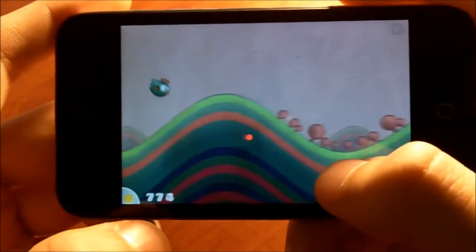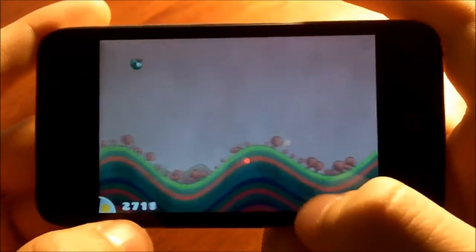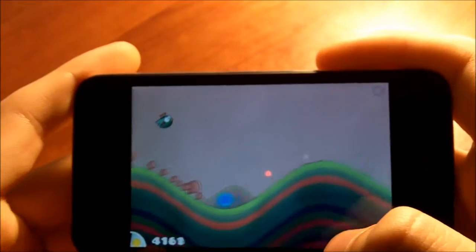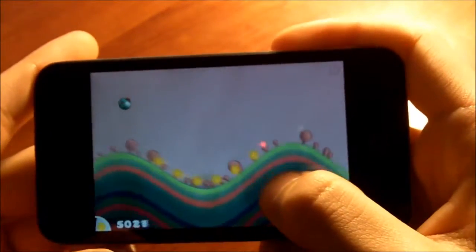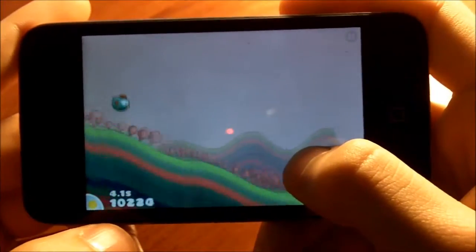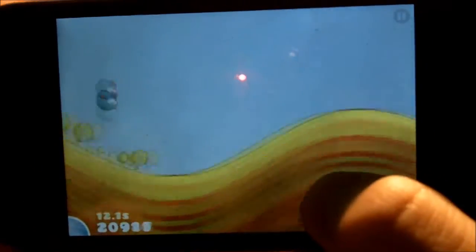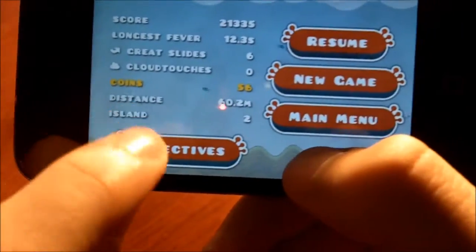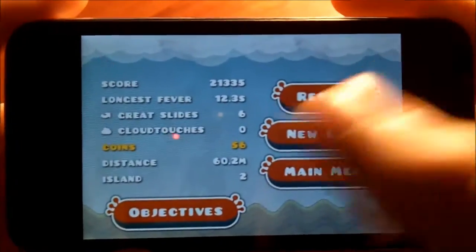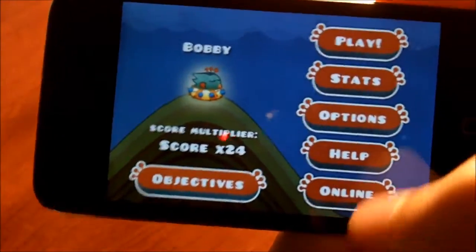You gotta make it perfect on the waves. Then you can get something called fever mode — I'll try and get that for you guys. There — I'm on fever mode. That means when you get three times in, now I'm about to go onto a different island. And it tells you how long you've been on fever mode right there. You can press pause and see your stats: how many coins you have, cloud touches, great slide score, longest fever, distance, and what island you're on. Also objectives — I just need two more until I reach my next nest. That's pretty much it for Tiny Wings.